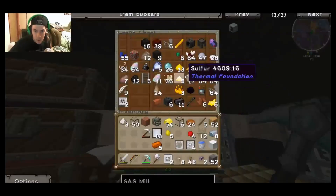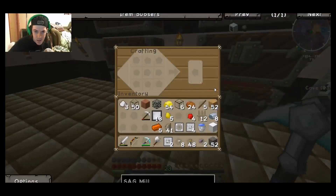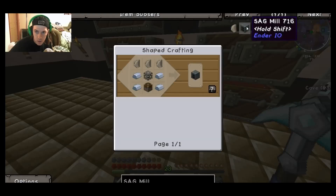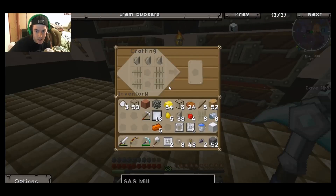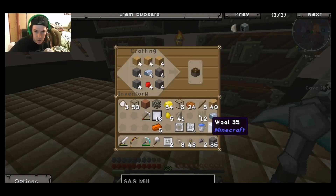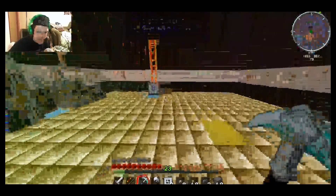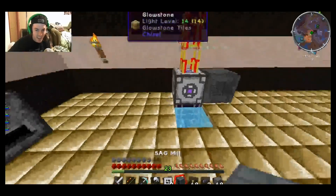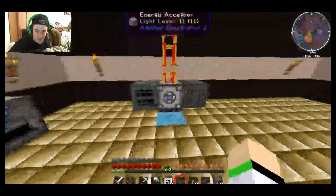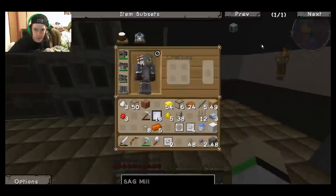We need flint now - I know I got flint in there, there it is. I need a piston, that's why it's not working. We should have all the stuff for that - a piston, then we'll go like that, and bam we got a sag mill.